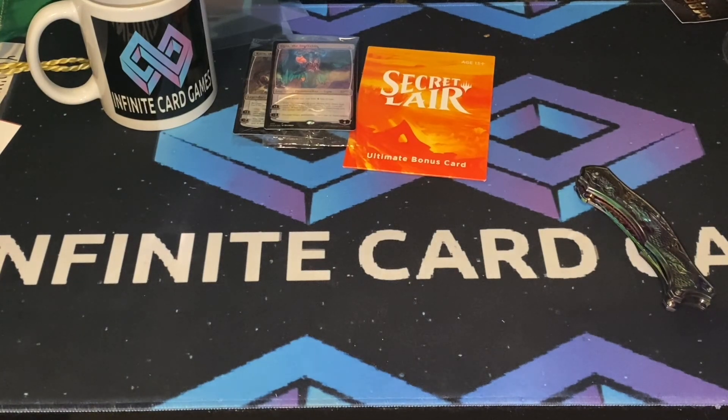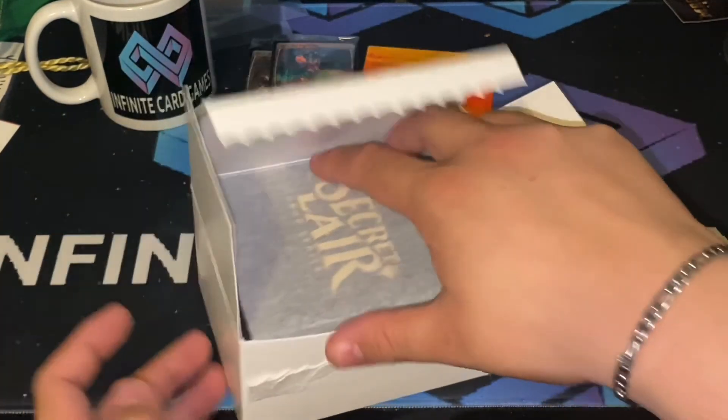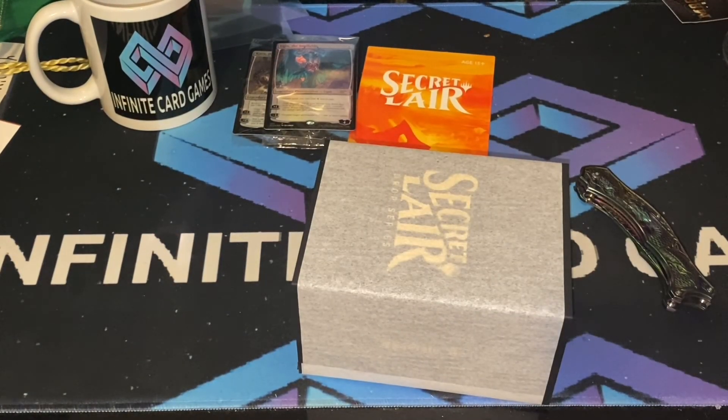We'll give it some good luck as we get an Ugin — a stained glass Ugin! Ugin the Ineffable. We got three more — these are the Secret Lair mountain ones, the Lightning Bolts mountain pass. Lightning Bolts!